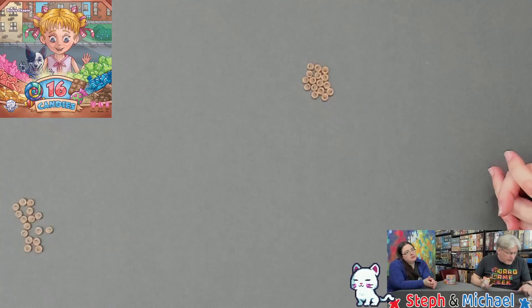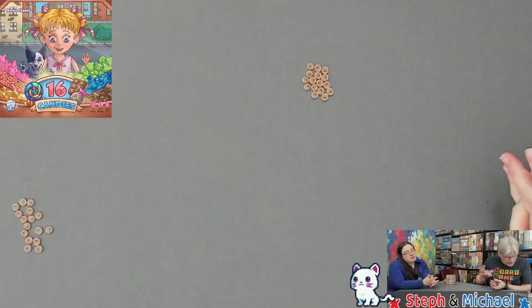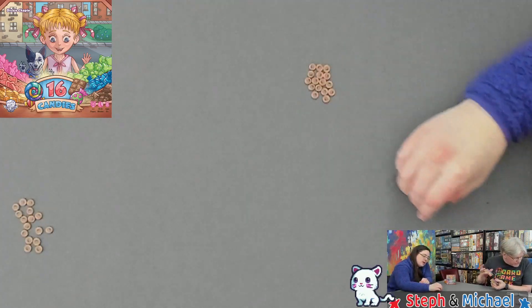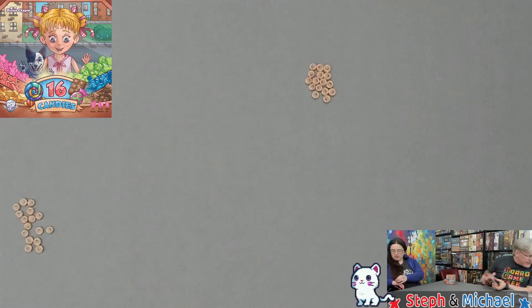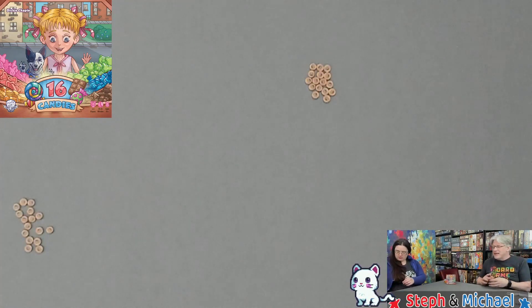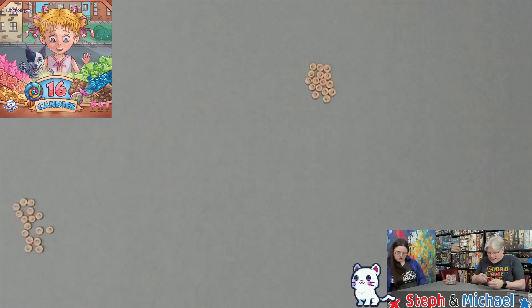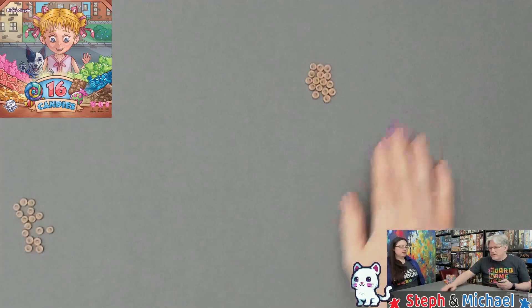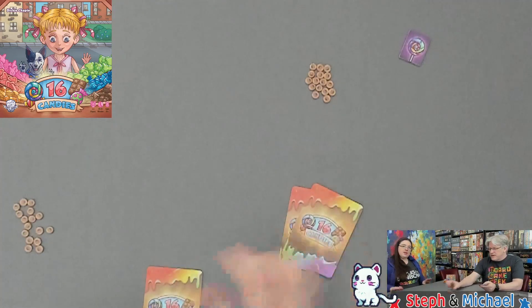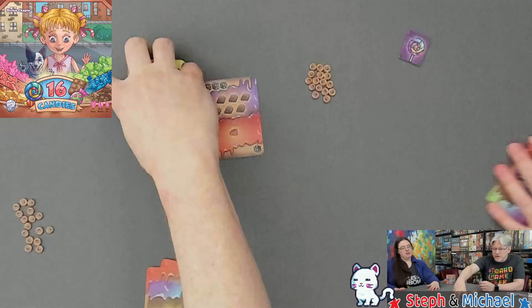We keep going until someone loses all their pieces. The player with the most candy in their health pool when someone gets eliminated is the winner. In a two-player game it's pretty much a fight to the death. We grab the first player token and we're ready to go.